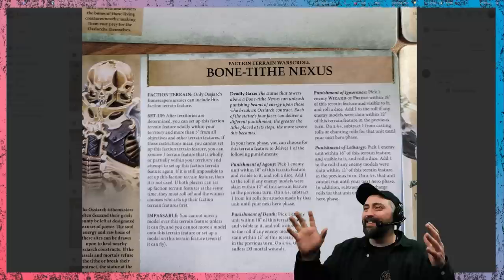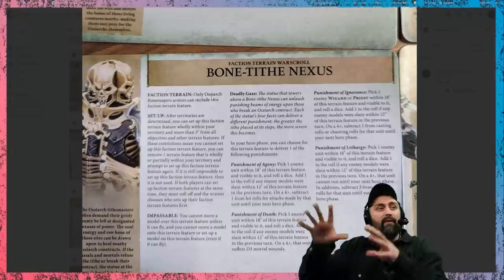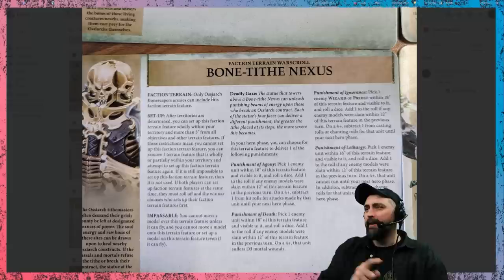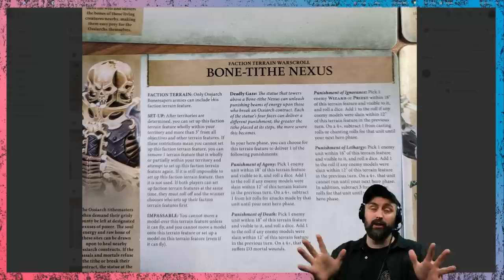The Bone Tithe Nexus has an ability called Deadly Gaze: in your hero phase you can choose for this terrain feature to deliver one of the following punishments. There's a special rule — if any enemy models are slain within 12 inches of the Bone Tithe Nexus, you add plus one to these, making it a 3+ instead of 4+. Punishment of Agony: on a 4+, subtract one from hit rolls for attacks made by an enemy unit within 18 inches until the next hero phase — it could affect them for three turns. Another punishment is pick a unit within 18 inches; on a 4+ they suffer D3 mortal wounds.